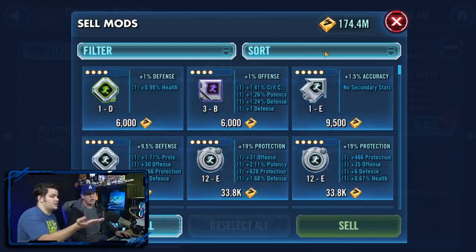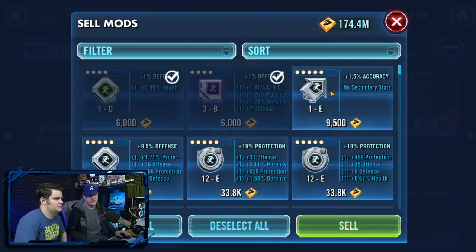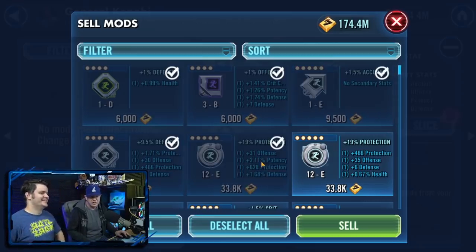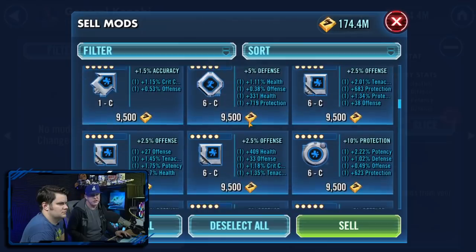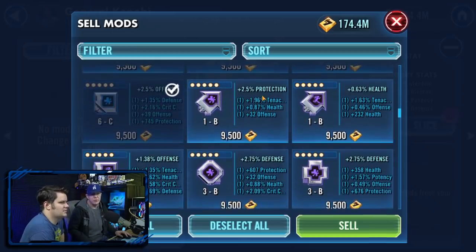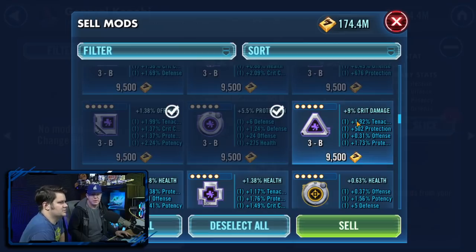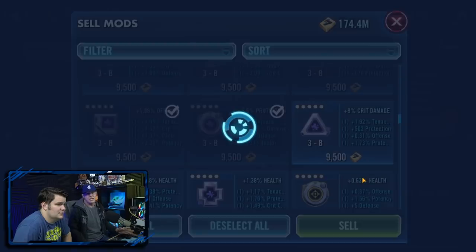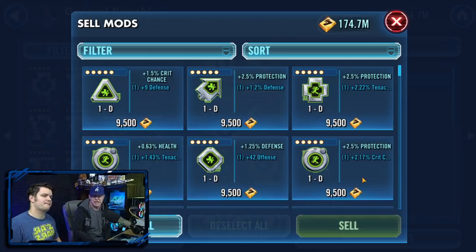Spend about 30 minutes a day doing some of these, then sell off the ones without speed. Sort by speed — 4-dot mods you're never going to use, sell those. Accuracy arrows? No. After selling the mods you checked, almost all the money spent upgrading comes back from selling them. Save your crit damage and potency mods — you'll need them. At the end of the day, GP versus GP, it all comes down to mods.